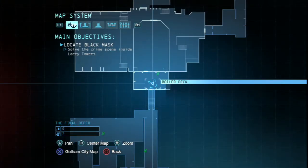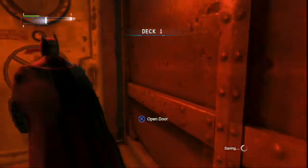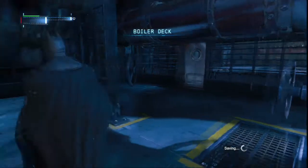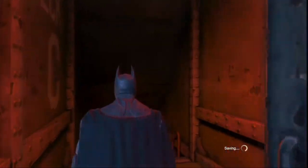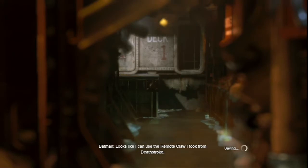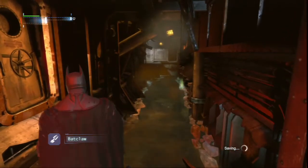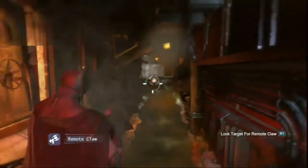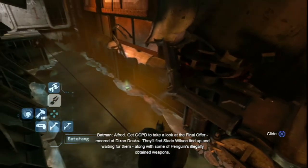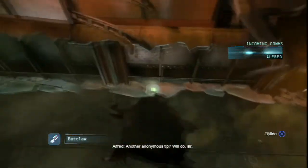Alright guys, welcome back. So as it turns out we actually have to go through deck one, which is through this door. I was just in front of the door where I came in from. Looks like I can use the remote claw I took from Deathstroke. We can use the backclaw to get the final offer - more to Dixon Docks, they'll find Slade Wilson tied up and waiting for them. And the Penguin's illegally obtained weapons - another anonymous tip, will do, sir.